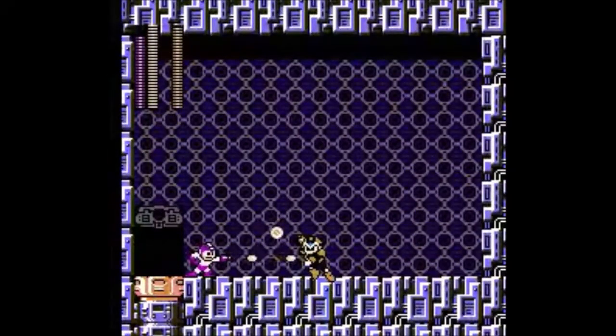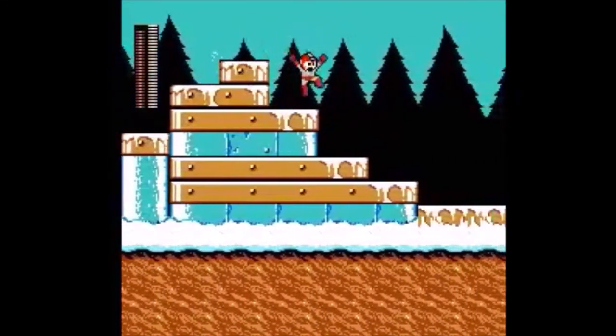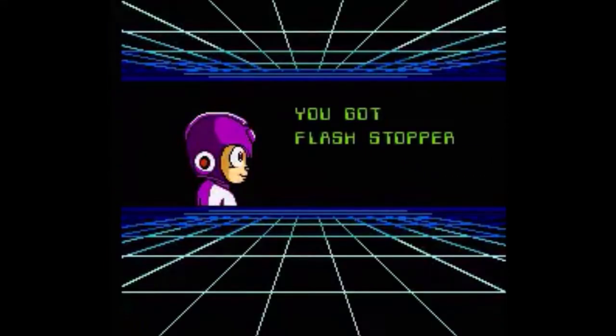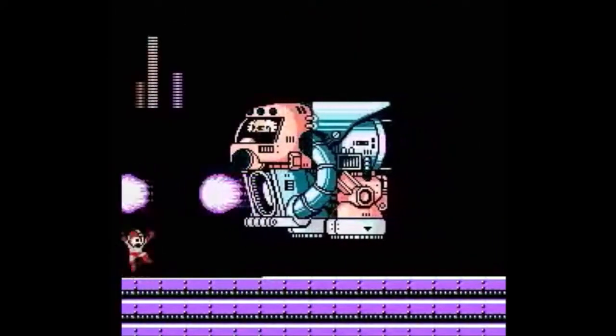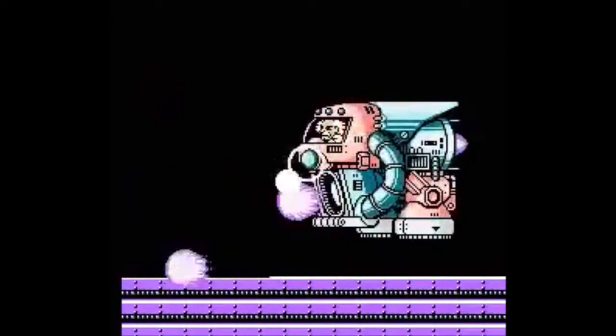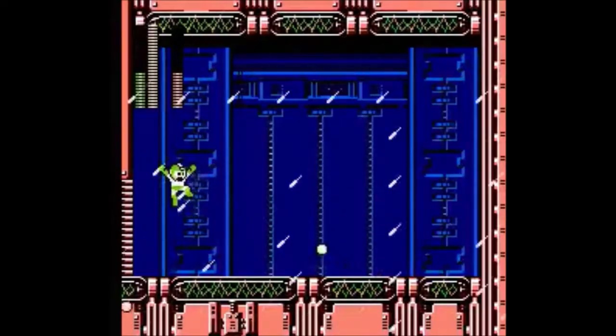Going back to my original Double Top 5 for a moment, I put the Flash Stopper and the Drill Bomb from Mega Man 4 in a tie. But the more I think about it, the Flash Stopper is the more effective weapon here. Sure, the Drill Bomb is too spectacular with its explosion, but there's another weapon further down this list with a more spectacular explosion. Even though I do prefer Drill Man over Bright Man, the latter has a better weapon.